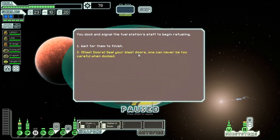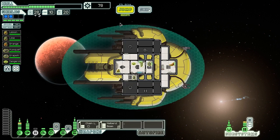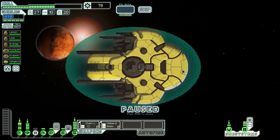We dock and signal the fuel station staff to begin refueling and conceal our blast doors — one can never be too careful when docked. Pirates hidden on the station are confounded by our security locks, turning an attempted ambush into a fish-in-a-barrel firefight. We take control of the station and take five fuel out of it. That's twice those guys have tried that same strategy on us and neither time has it worked.